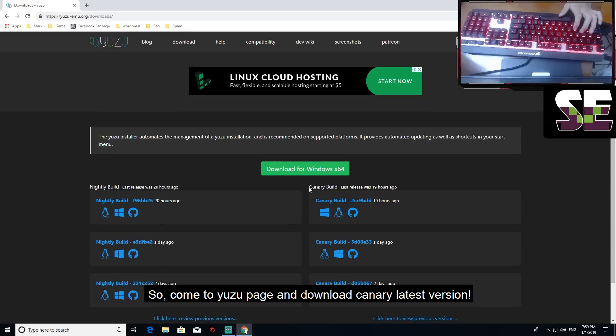So go to the Yuzu page and download the Canary latest version. You can see this — click here for the Windows version.